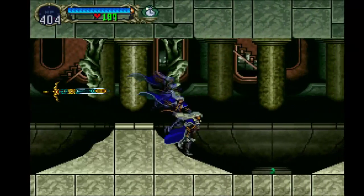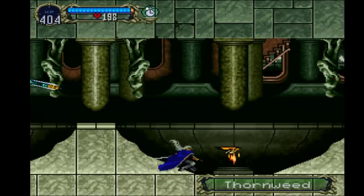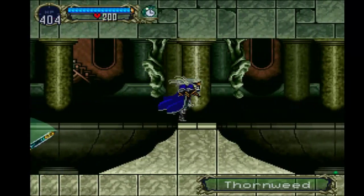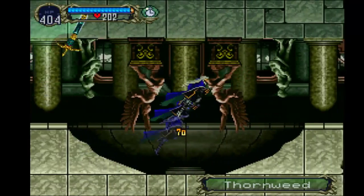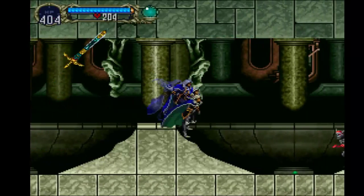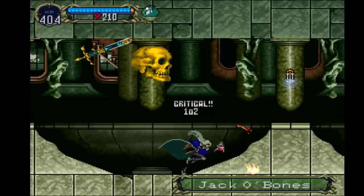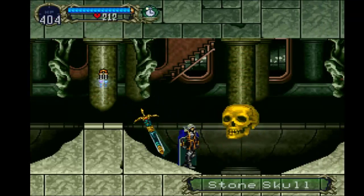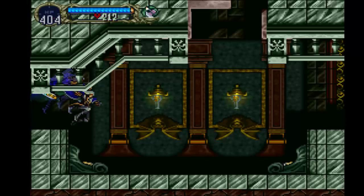This first part is easy, nothing to worry about here. This area is just Thornweeds and Jack of Bones and then the Stone Skulls, which we cannot kill anyway. I do want the Axe. Now this next area has these traps, so try to avoid them.